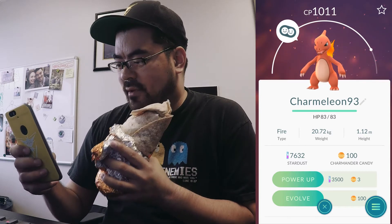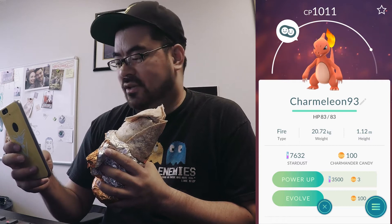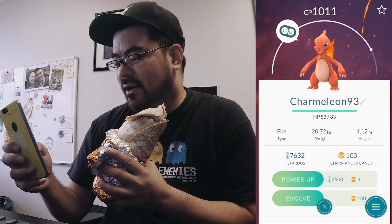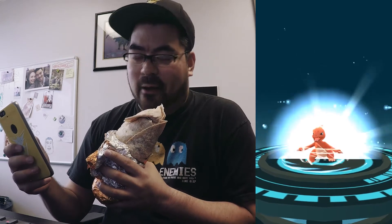But the most important one is this guy right here — 93 IV Charmeleon. Here we go. And it's not the highest CP; I didn't power him up because, obviously, the candies are so rare to come by. So this Charizard is going to be my buddy for a while so I can power him up.